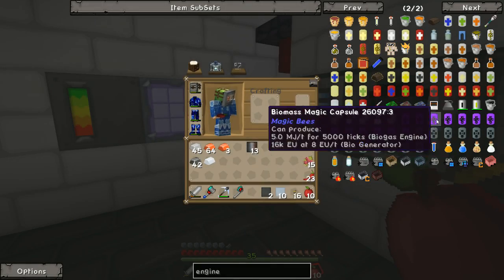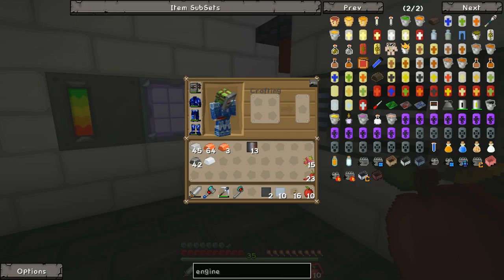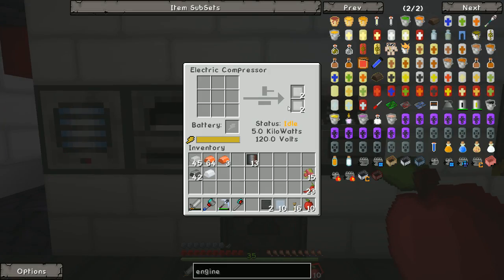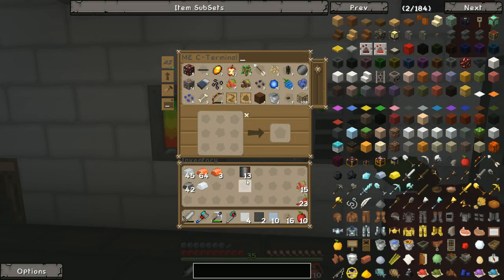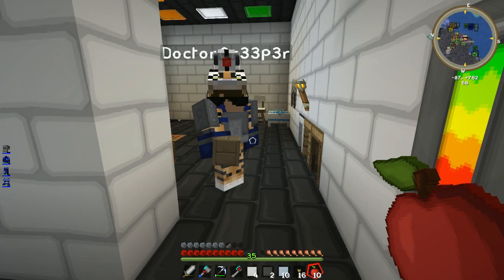We need three of them — that makes one — so we need six compressed tin and two compressed steel. I really need to change my waypoint because I teleport outside. I have one, two, three, four, five, six, seven stacks of oak wood.